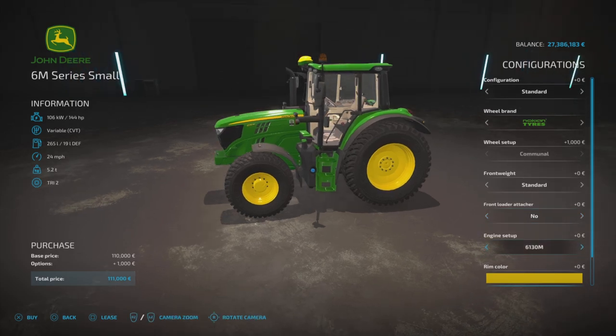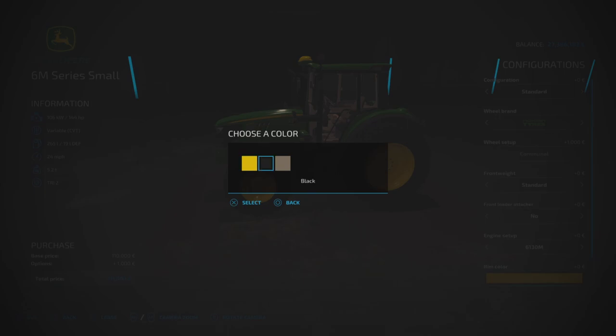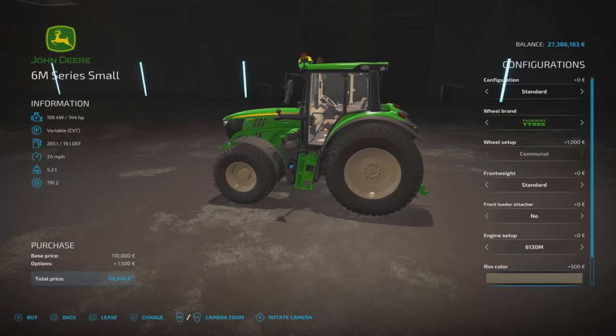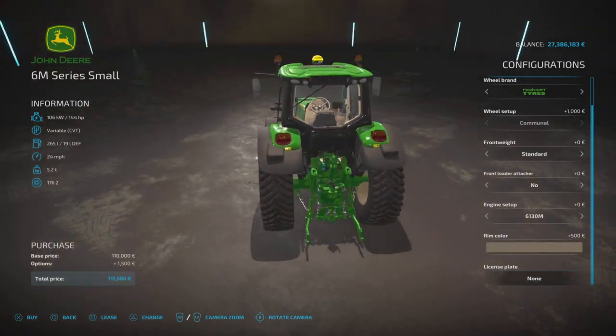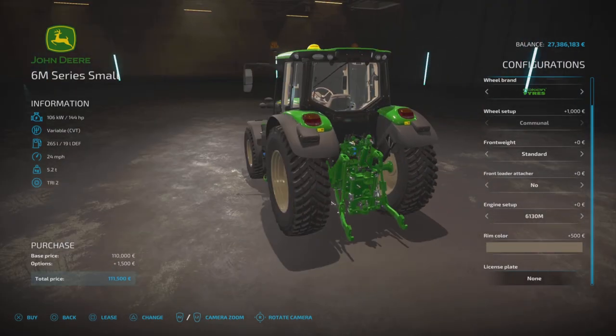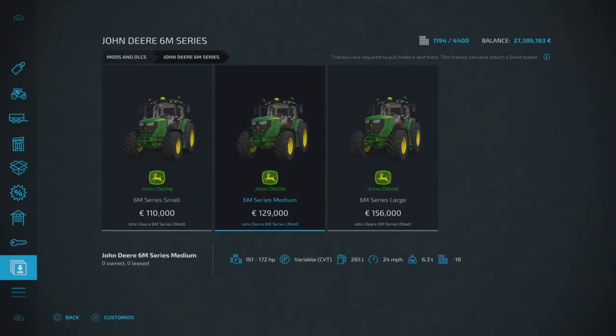The engine setup has only two options: the 6130 at 144 horsepower or the 6140 at 155 horsepower. Rim colors include yellow, black, and a beige, which is quite cool. There's also a license plate option. That covers the small one.